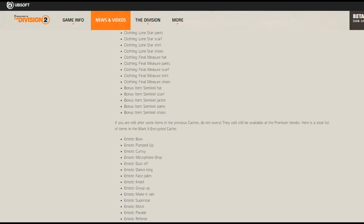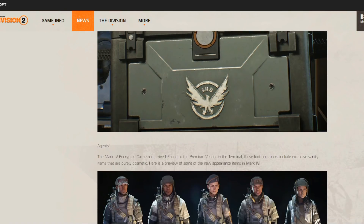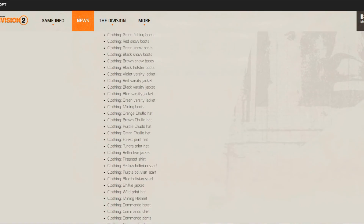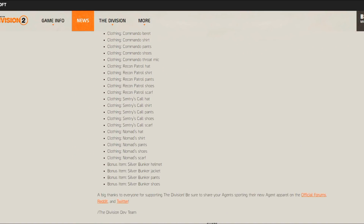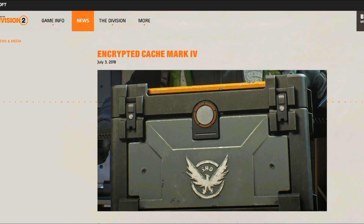The second post contains the list of items for the Mark 4 encrypted cache. Why is that important? Well, if you collected the majority of items as I did, you might want to target a specific item you don't have — let's say an emote you want. From the list on the website, you can find out where the specific emote is, and that way you spend your hard-earned keys in a better way. I will leave both links in the description below this video.